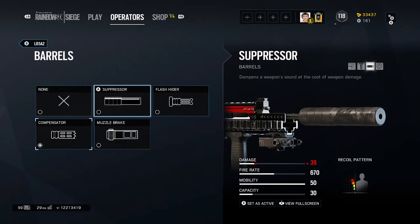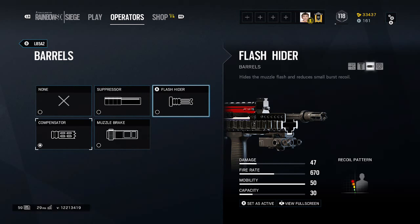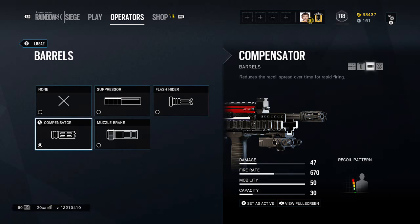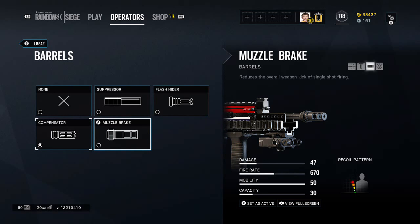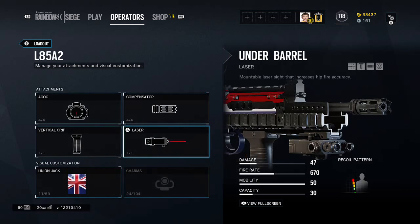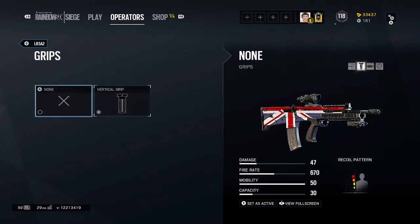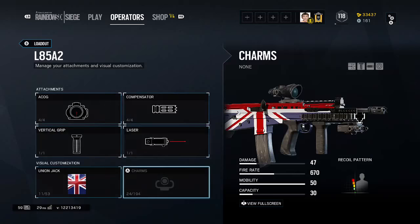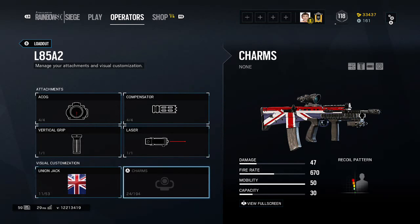Now we have the barrels. Suppressor — dampens the weapon sound at the cost of weapon damage. Flash hider — hides the muzzle flash and reduces small burst recoil. Compensator — the best one overall — reduces the recoil spread over time for rapid firing. Muzzle brake — reduces the overall kick from a single shot firing. And we have the grips: vertical grip, which reduces recoil. Customization is all up to you, boys.